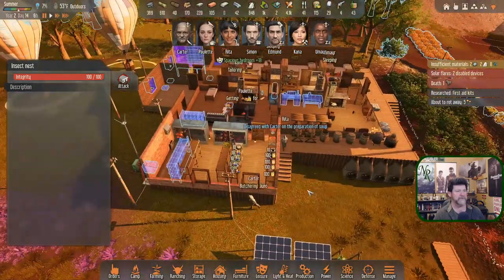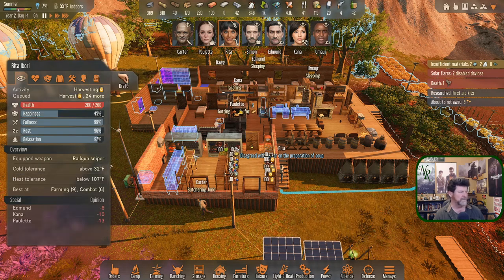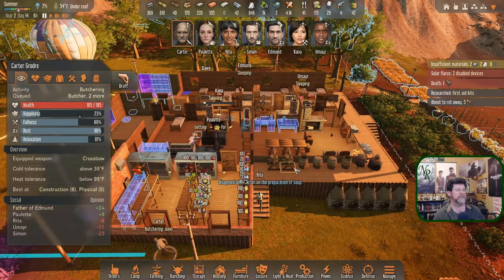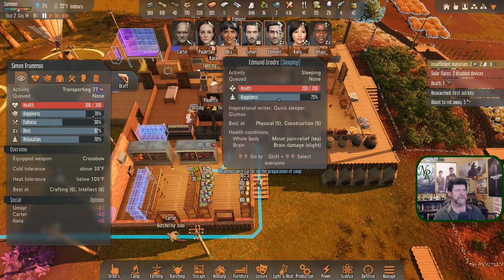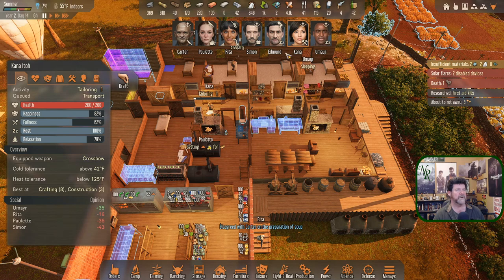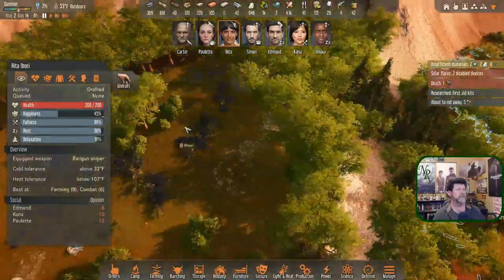Rita, you could head up early. I assume you're harvesting again. So Rita is ready to go. Is anybody else ready? Carter is off to butcher a juno. Simon never came back. Simon already had all his sleep though. Kana, you're pretty much ready to go — where are you right now? You're tailoring. Let's get you to eat something, eat some bread, and then we'll haul you out of here.